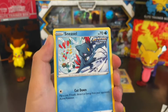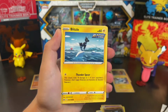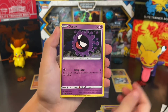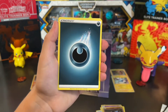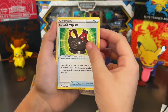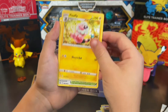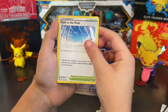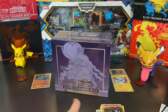So we got Sneasel, Snover, Blitzle, Blitzle, Ghastly, Weezing — he's farting — Galarian Chestnaught, Flaffy, Path to the Peak, Larvesta, and Weezing. Nice.